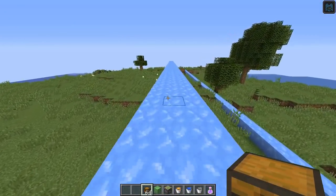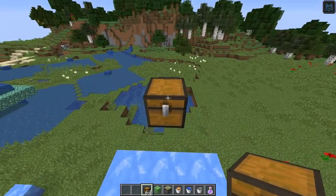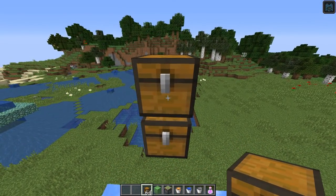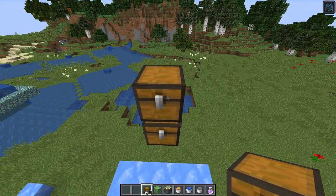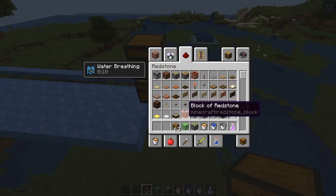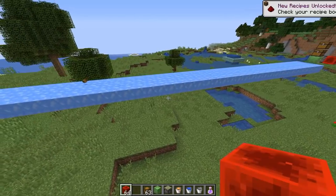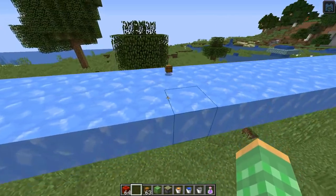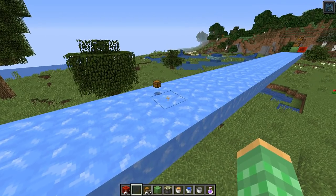They said they also made blue ice less slippery, so I'm guessing they fixed it so that boats don't accelerate almost infinitely. Let's test it compared to the old snapshot — we'll push an item with a piston and see how far it goes. In the previous snapshot the item went 48 meters, and in this snapshot the item only went 32 meters. So it's a pretty significant decrease in the slipperiness of this ice.